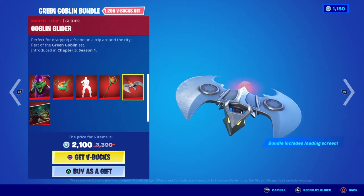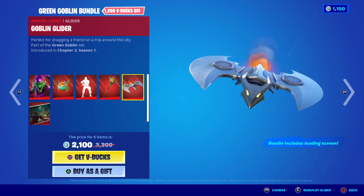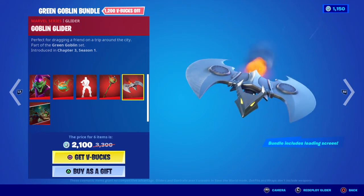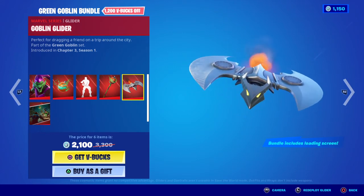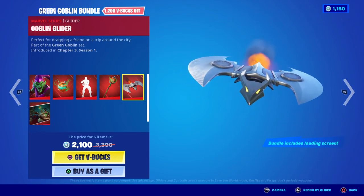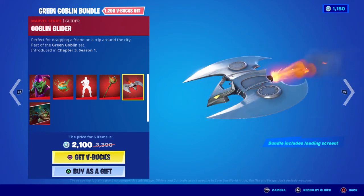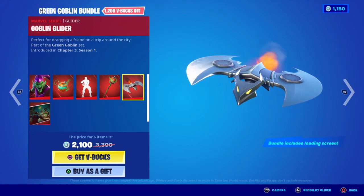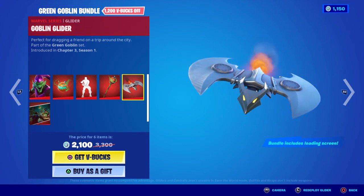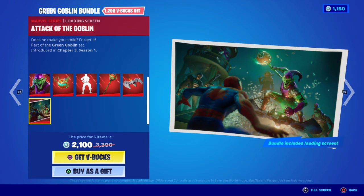Moving on to the glider — and I'm glad they kept the OG style — we have the Green Goblin Glider, perfect for dragging a friend on a trip around the city. If you haven't seen No Way Home, one of Green Goblin's most famous things is whipping Spider-Man with a grappling hook and dragging him around the city. Pretty cool. I believe this also has a new animation or gliding style to it.